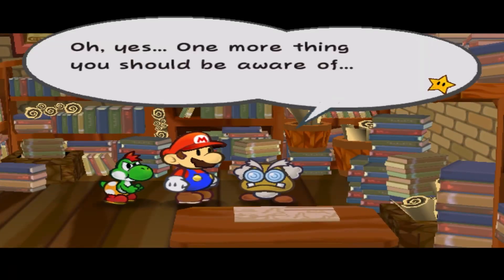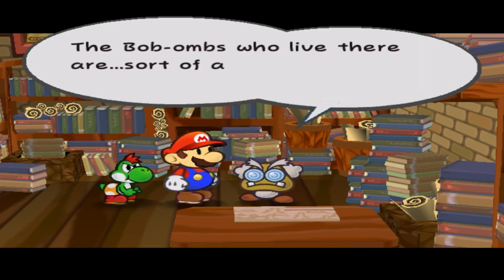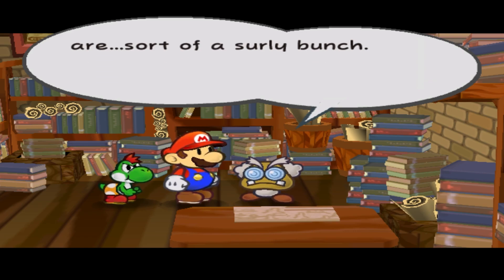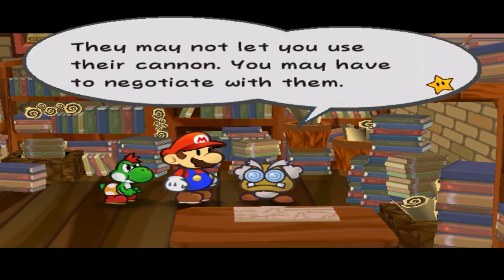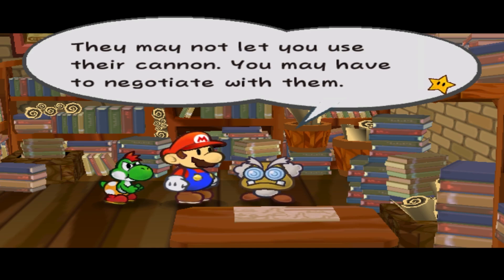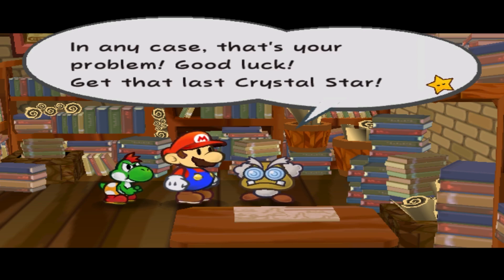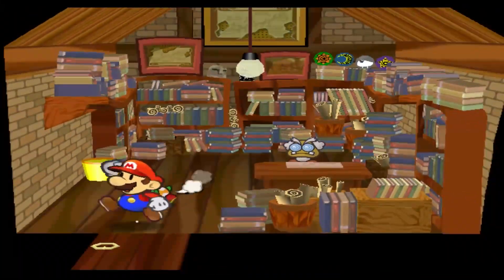One more thing you should be aware of. The Bob-ombs who live there are sort of a surly bunch. They may not let you use their cannon. You may have to negotiate with them. And by negotiate, I mean go on a stupid fetch quest where you try and find this one elderly guy who keeps running away from you, and you have to go all over the world to find him — only to find out that he's in his stinking bed. Get that last Crystal Star! Yeah, it's certainly my problem.